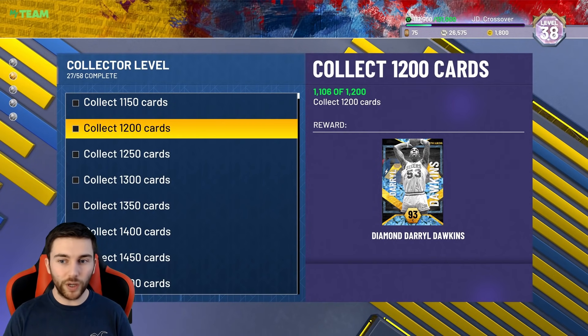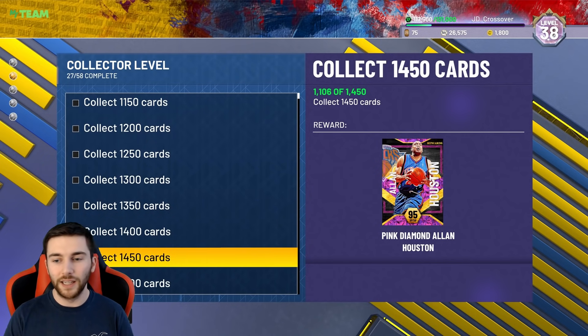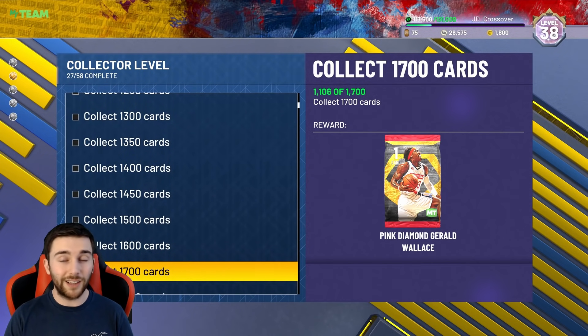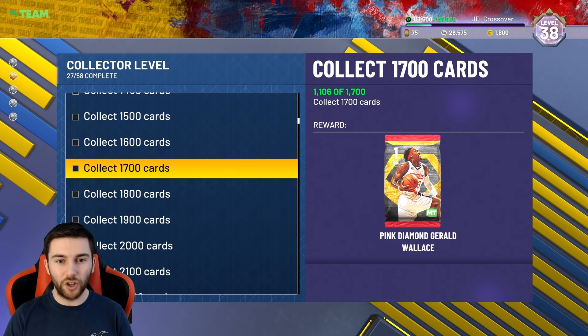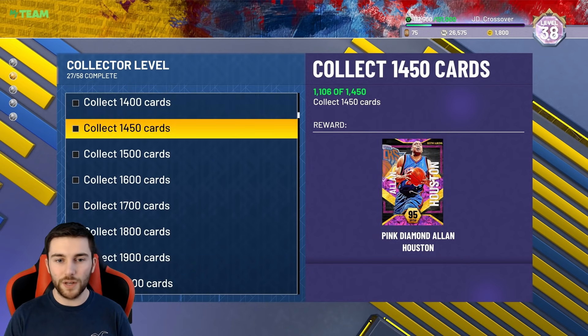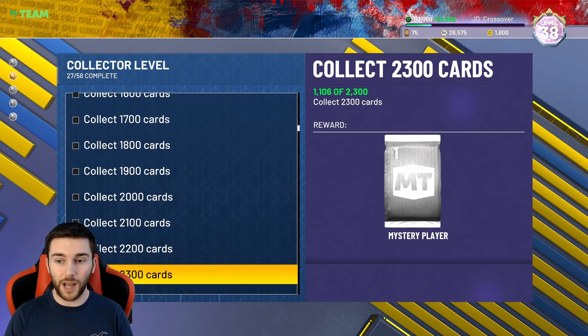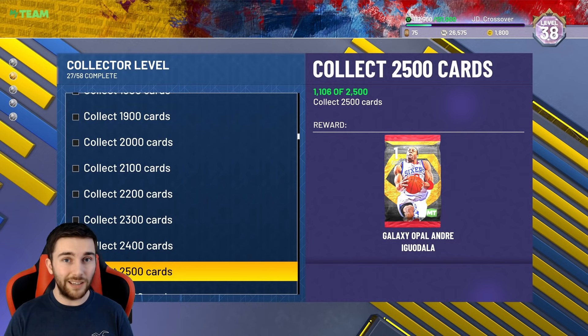Moving down the reward list: Daryl Dawkins Evo goes to the Pink Diamond level — a few people like him. Rondo is undersized. Alan Houston, not great. But Pink Diamond Gerald Wallace is going to be a huge, really powerful card. The mystery player — you've got a PD before it and a PD after it, so I assume it's another Pink Diamond. That gives you five Pink Diamonds total. And this one I'm going to say is going to be an Opal — Galaxy Opal Iggy. The Diamond Iggy that came out was unreal and this Opal Iggy could be one of the best small forwards in the game.